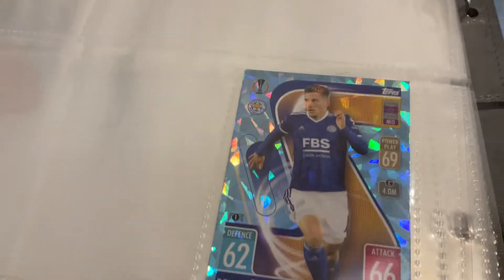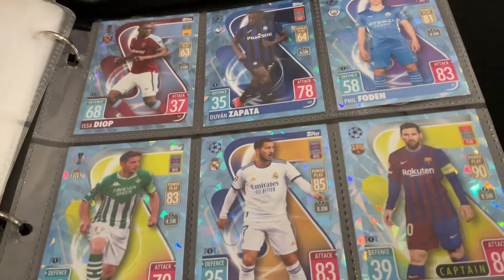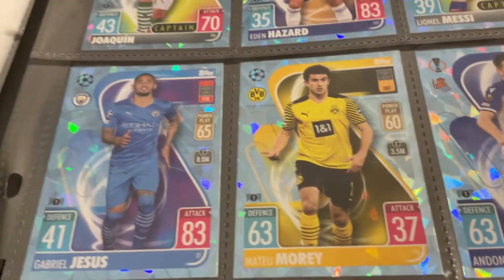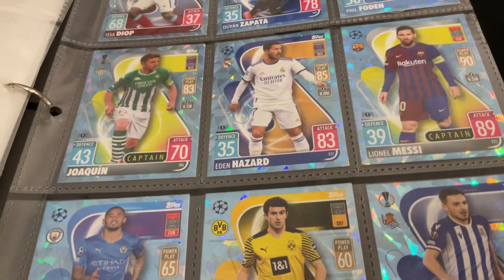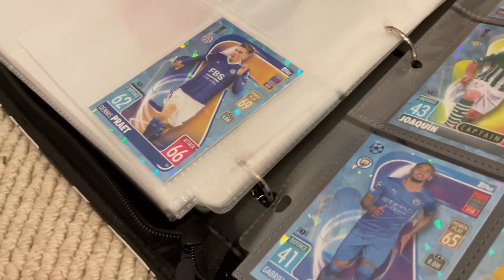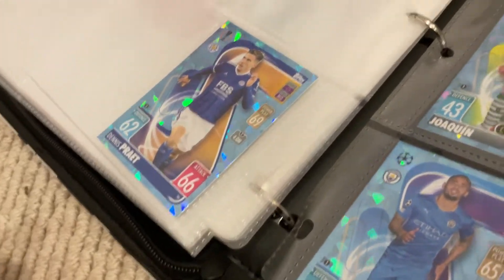The crystal parallels. Got Dennis Prior, Issa Diop, Zapata, Foden, Messi — I like him a lot. Also got Bonucci today, and Dani Ceballos, Mateo Moretti. Gabriel Jesus, Joaquin — I think he has them. Now I'm going to show you one of the most important parts after I grab a couple more.